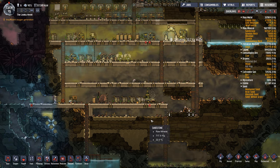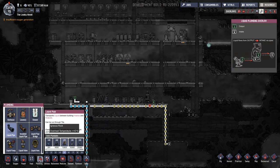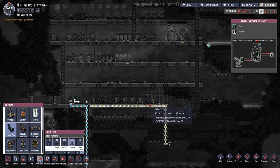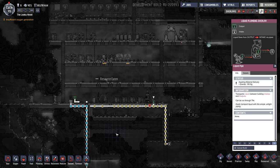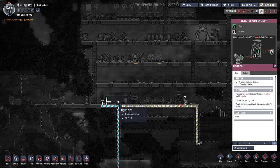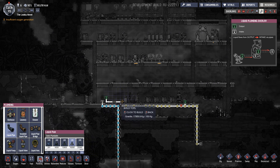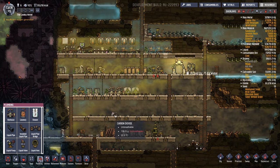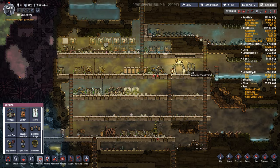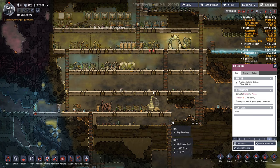And we're going to need to pipe the polluted water. We'll use granite out of the biodistiller into this output pipe. I just realized our liquid pipe got broken somewhere along the way here, so we've got to put that back. Our CO2 scrubber probably wasn't scrubbing all this time. This little hatch here is basically eating all these materials and producing coal for us, which is kind of nice since we kind of need it. Set the biodistiller priority 8, just so they get the slime going in there.